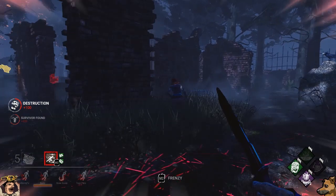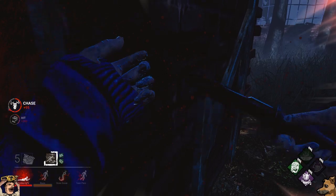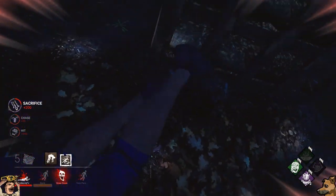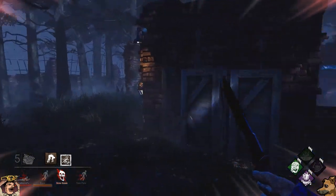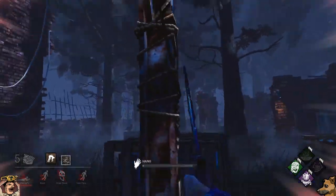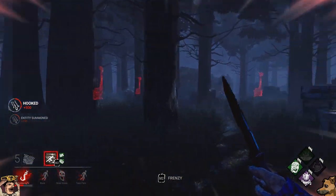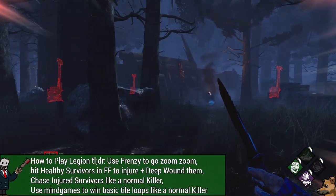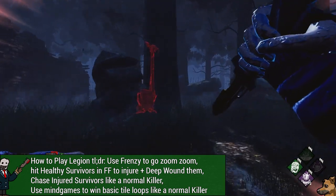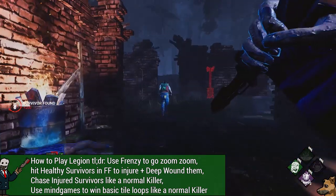Let's talk about some tips for playing the Legion. The Legion is a pretty basic killer when it comes down to it. The quick elevator pitch for how to play Legion is basically this: hit healthy survivors with Feral Frenzy, attempt to chain your hits together to get as many survivors injured and deep wounded as possible, and if they're injured, just chase them and hit them with a basic attack like a normal M1 killer — don't even bother with your power.